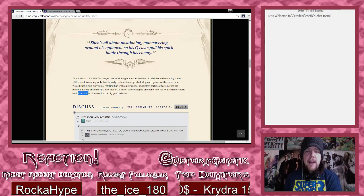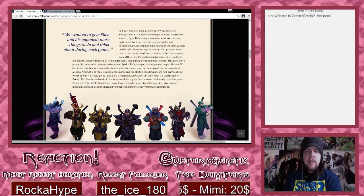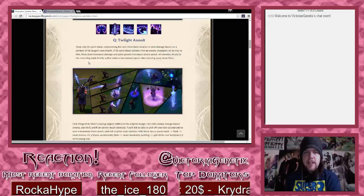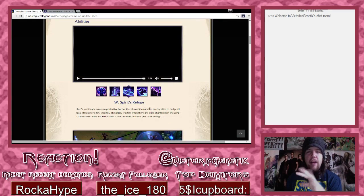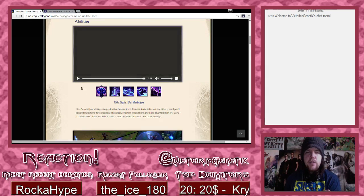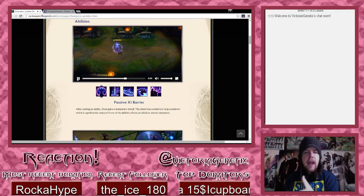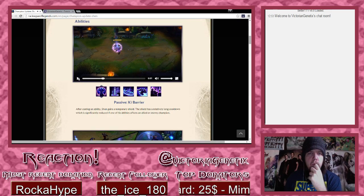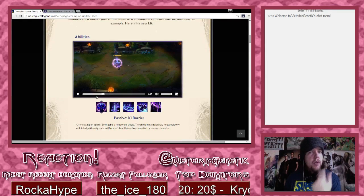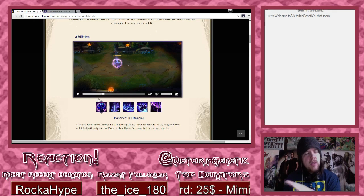Jump onto the PBE and let them know your thoughts on Shen's new kit. They'll Shadow Dash back in a couple of weeks for the big guy's release. I like it, I really do, but it sounds really odd. I'll have to wait and see how it all pans out. I'm really skeptical of how the spirit blade works - it sounds like it just follows you or swirls around. They don't show exactly how it works. I like it though - Shen felt old and dated and now he looks like he won't be.